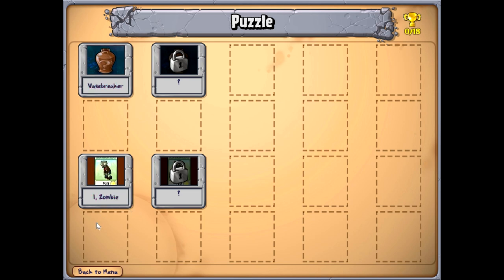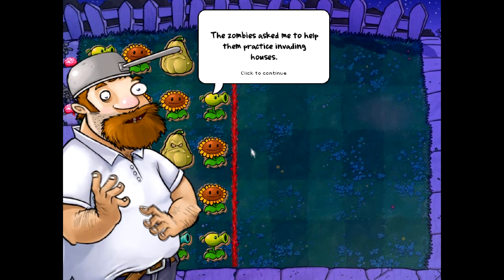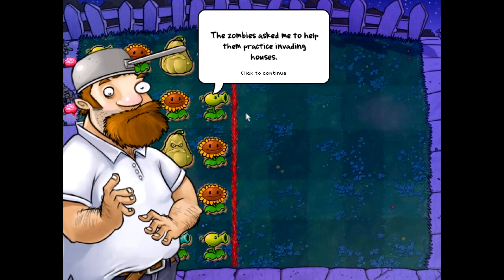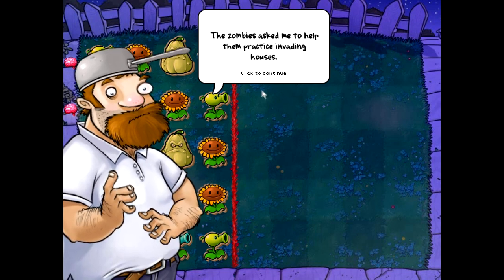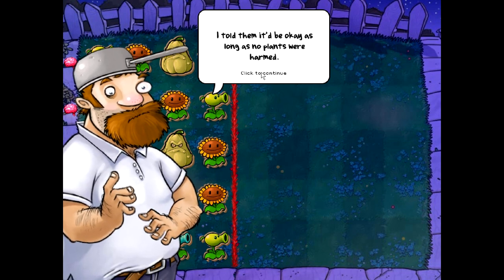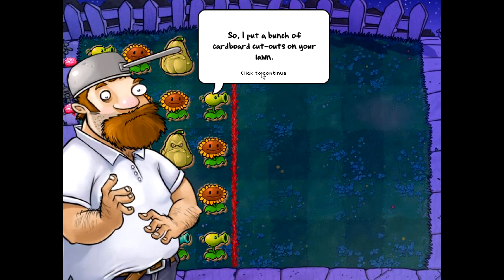I think we should go for iZombie first because we just did Vasebreaker not very long ago. So in iZombie, he will explain it probably better than I can - which is pretty sad. The Zombies asked me to help them practice invading houses. I told them it'd be okay as long as no plants were harmed. So I put a bunch of cardboard cutouts on your lawn. Have fun!